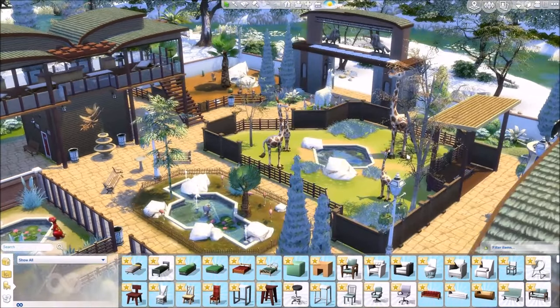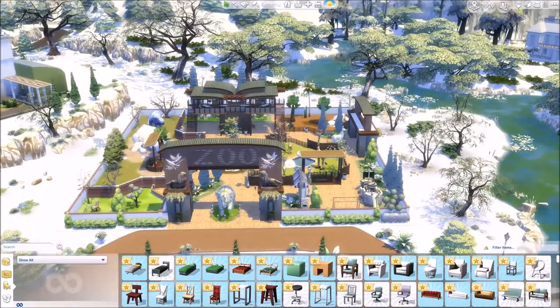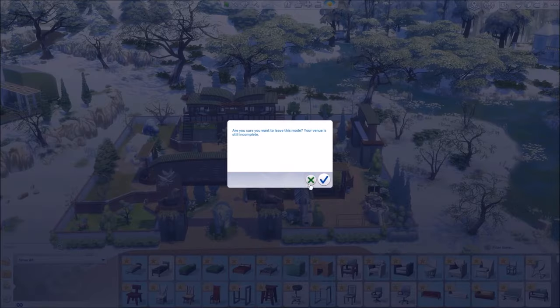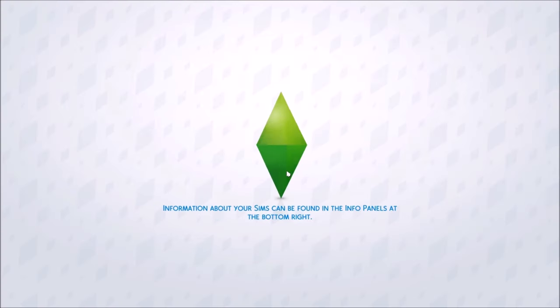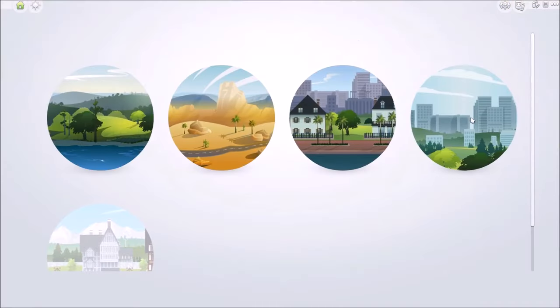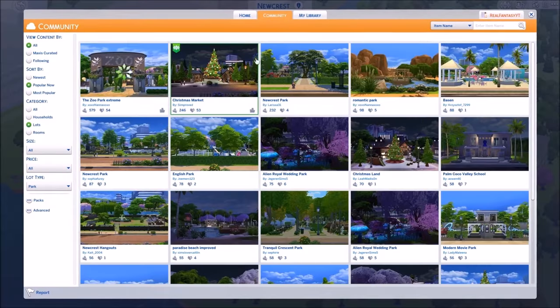Imagine the giraffes are walking around and zoo keepers come and feed them - that's like about it, which is honestly what zoo animals do in real life. I think that would be absolutely amazing. We're only missing a chess table from this lot - that's fine. Those are dreams but it would be absolutely amazing. At least there are people who build awesome things like this so we can feel like we're in a zoo.